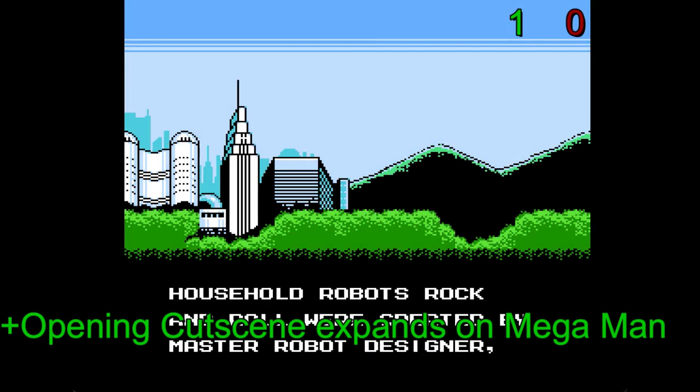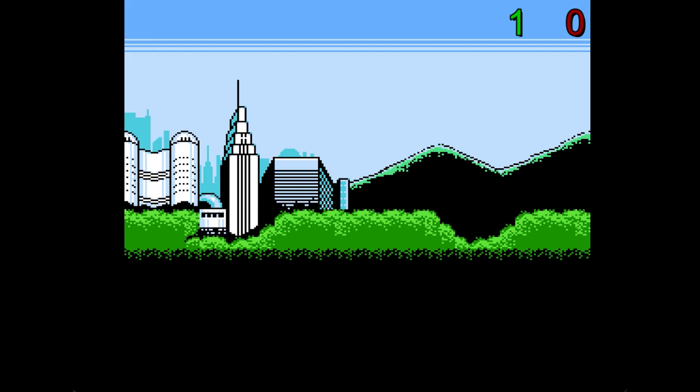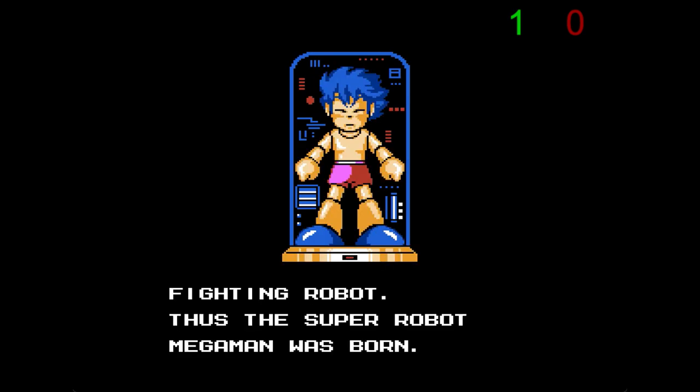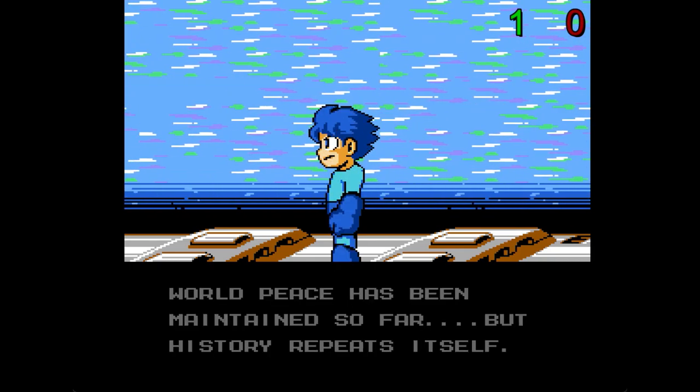Before I get into gameplay, we get an opening cinematic for the first time since Mega Man 2. This one first goes into Mega Man's origin story and how his new identity came to be from a housekeeping robot, making this the first game to actually explore it through a cutscene instead of being exclusive to the manuals. The music fits both sections very well, and we even get a cool shot of Mega Man standing on a train as it speeds him to his next destination.